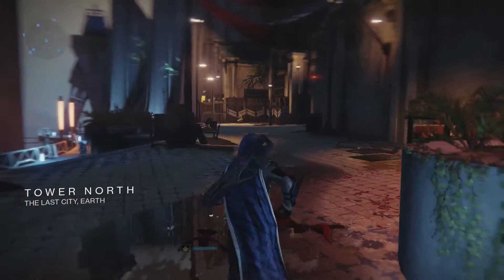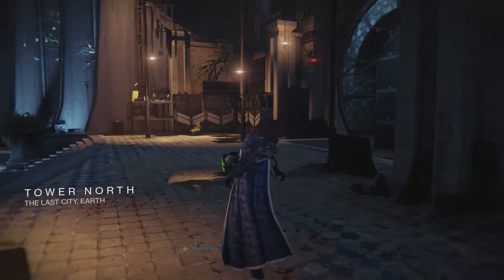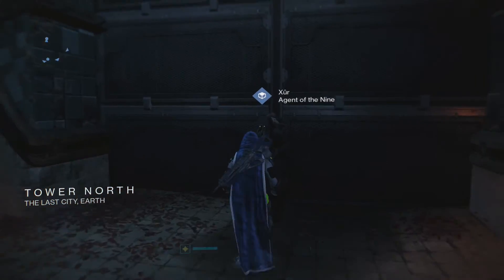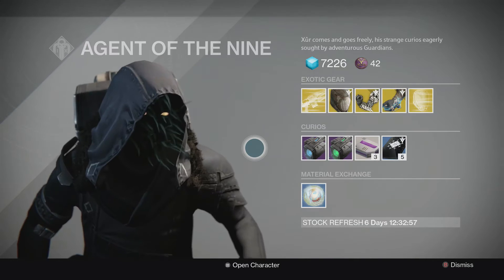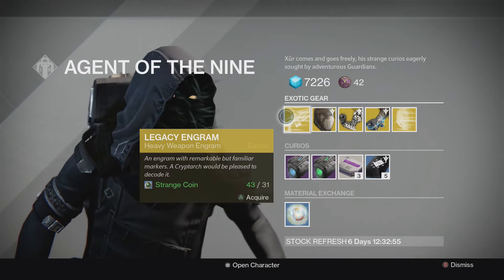Pretty much Xur is in the left side of the tower — Tower North — which is exactly what it's called. He's kind of in this little circular doorway position. So yeah, let's see what he's selling today.